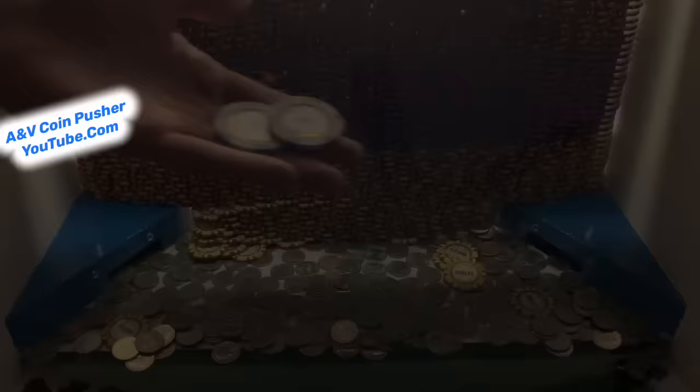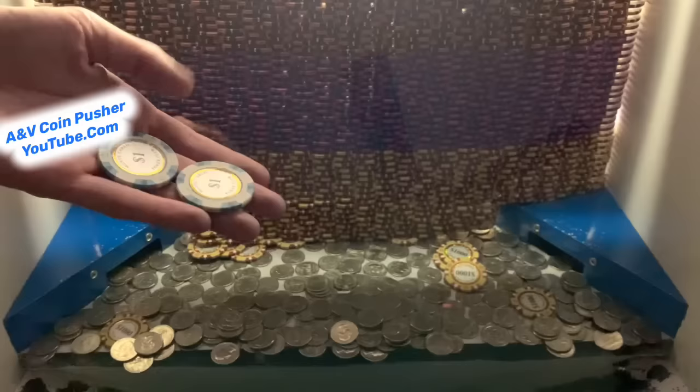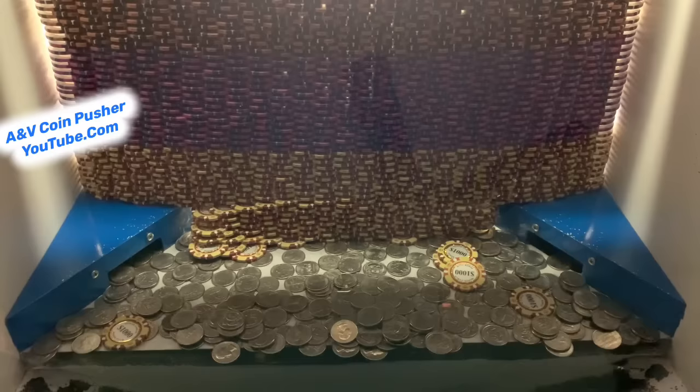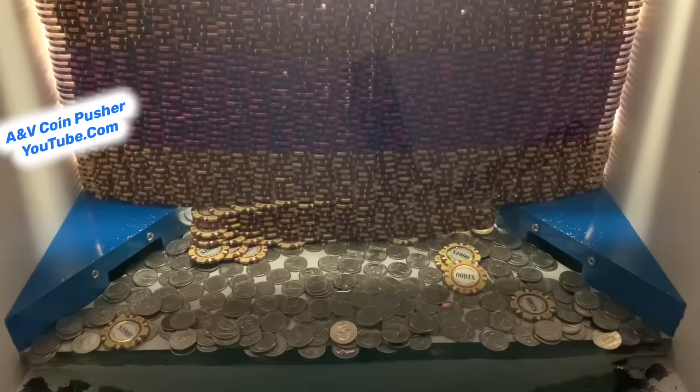Check this out — there were two $1 chips hidden in there. If you don't know what the $1 chips are for, we get to cash them in. For each one, they'll give us 500 quarters, so cashing both in gives us 1,000 quarters. So I cashed those in and they gave us an extra 1,000 quarters. Let's keep it pushing.